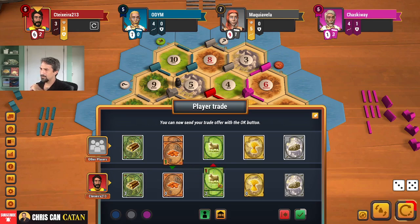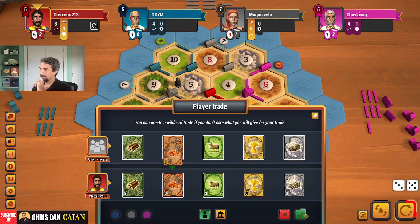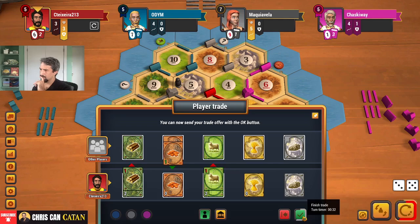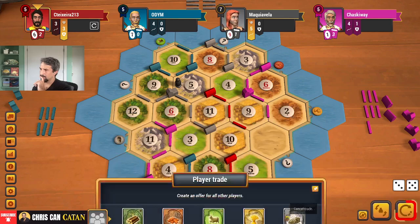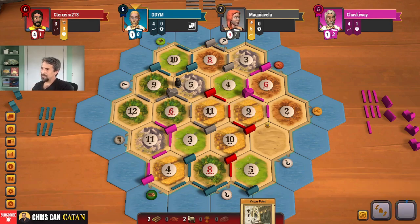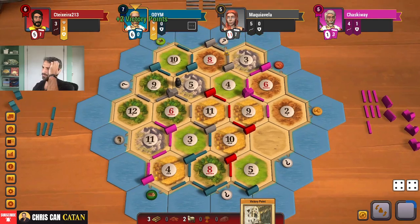Can I get the brick? Brick for a sheep? I'll give them something. Can I get it for a brick? I'm trying to think what I need here. Brick. I'm going to take the settlement. It gives me something. It stops him from settling there - so that's not nothing. This isn't much, but it's something. I'm going to take the road from gray.